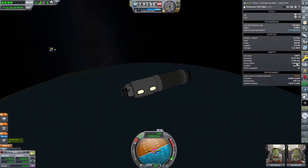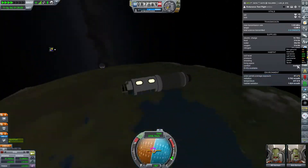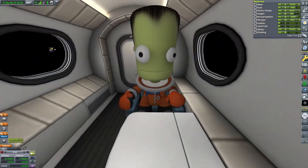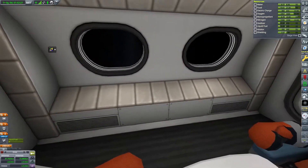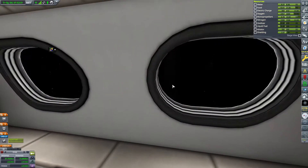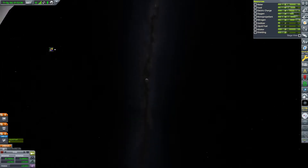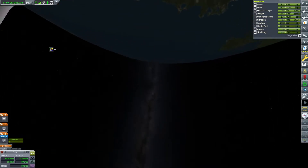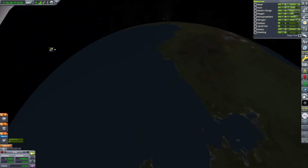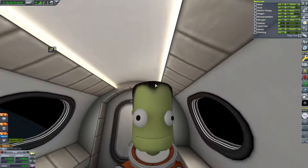Bill and Bob have great views of Kerbin from inside the passenger cockpit. This is not the real solar system - it's Kerbin. I needed to put up the comm network before this because the mission is probe-controlled; Bill and Bob are just passengers with nothing they can do in an emergency. The comm network lets us control it 24/7, which is fantastic.